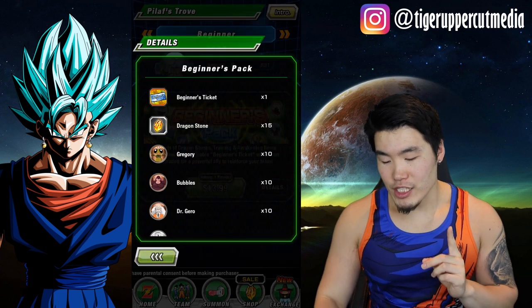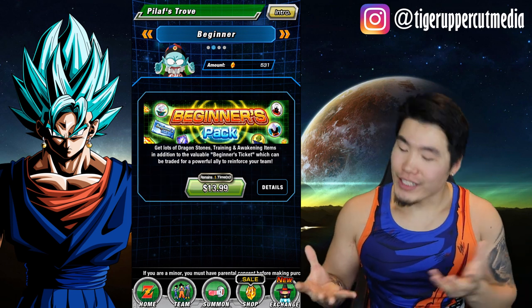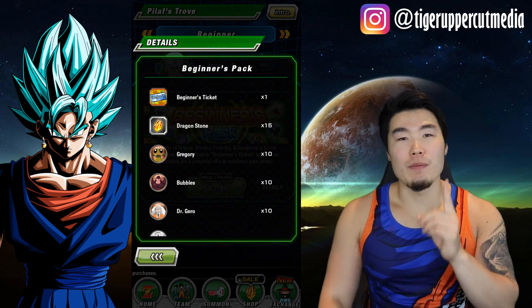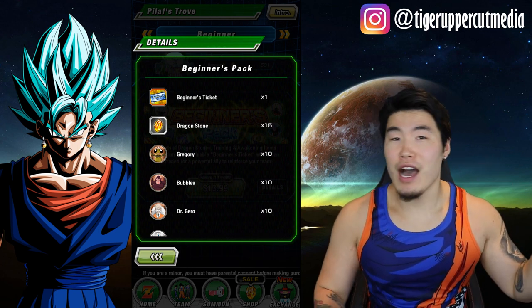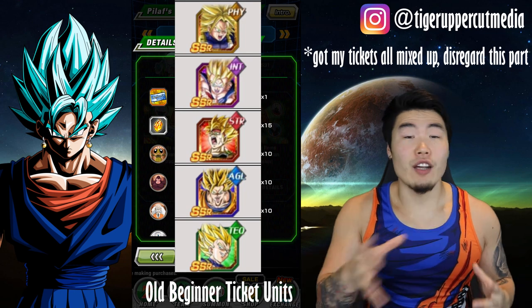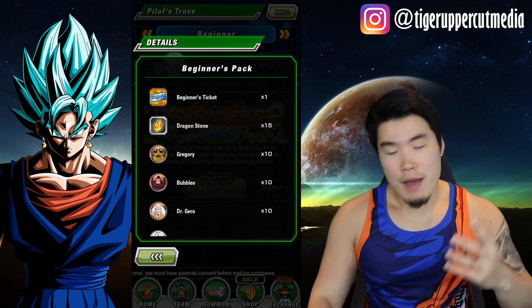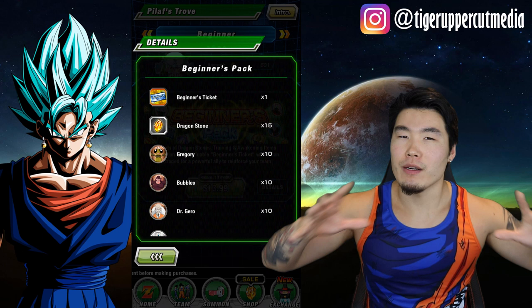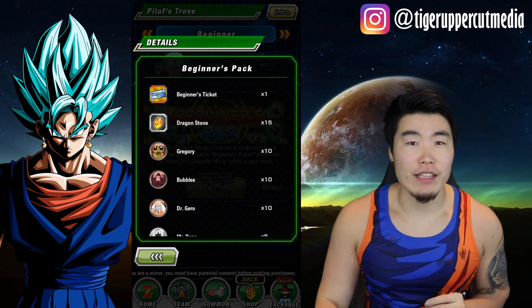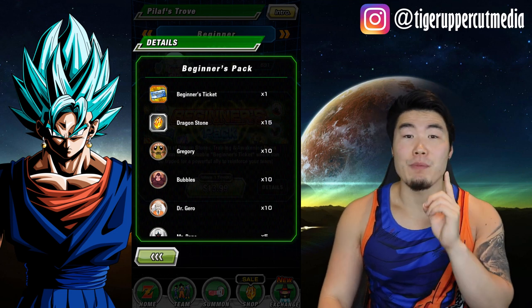So let's go to the details. By the way, it's $13.99 for me in Canada. If you are in the U.S., it's only $9.99 or $10, which is a much better deal. The Canadian dollar is not doing so well, but we won't get into that. You got a beginner ticket — in the past it was not great. You could just pick up some SSR androids and the family Kamehameha SSRs, which are okay. They also get their Extreme Z Awakenings in the future, but it wasn't very exciting. But they updated the ticket, so now we have a much bigger pool to choose from and much more exciting units. You also get 15 Dragonstones, and that's pretty rare when it comes to Pilaf's Trove — usually we don't get Dragonstones in the pack, so that in itself is a pretty solid value.